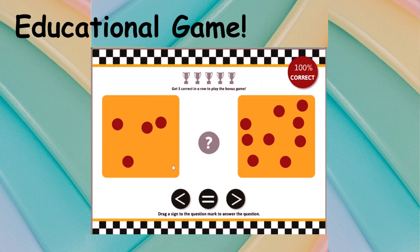Count the number of dots in each orange box. Place the sign on the question mark that makes the statement true. Get five in a row correct to play the bonus game.